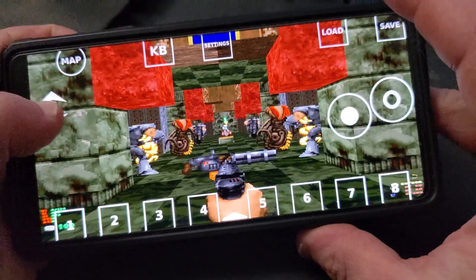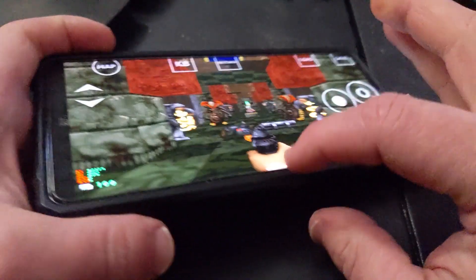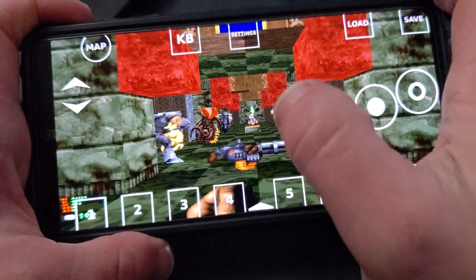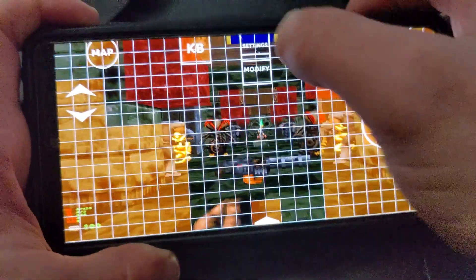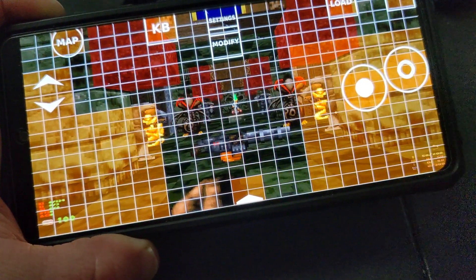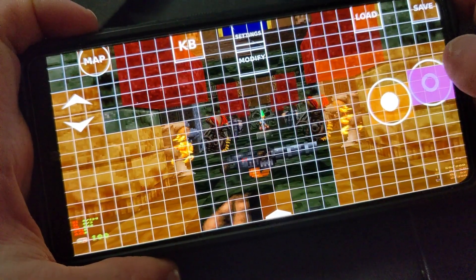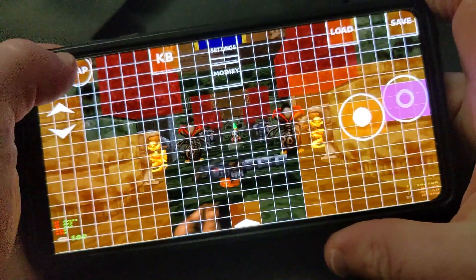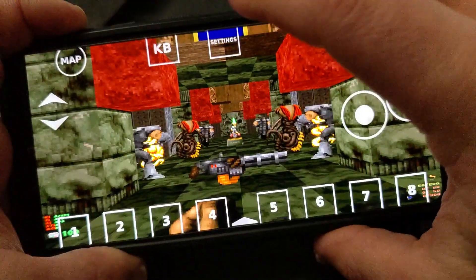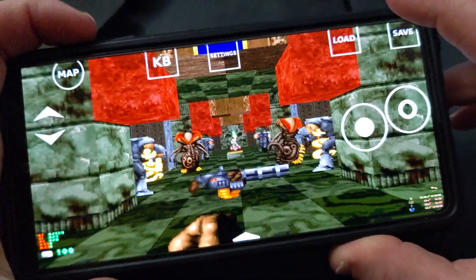You've got your hotbar — that's weapon switching. We can go to our fist with the hotbar. There's the settings control, so you can see there are different sections for shooting and whatnot. You've got your shooter controls and your action controls.